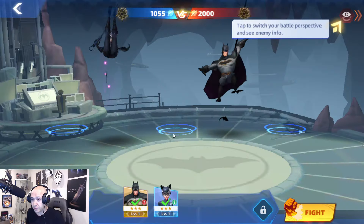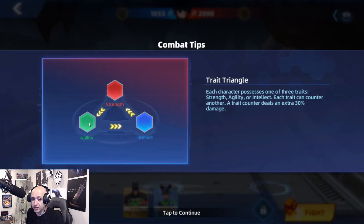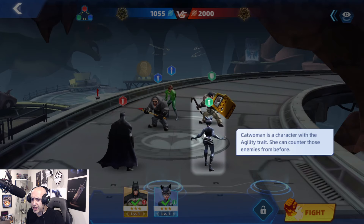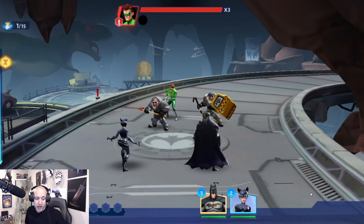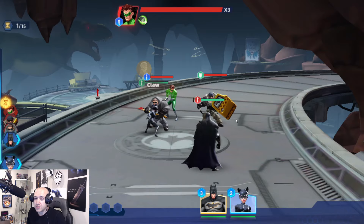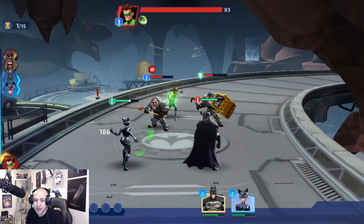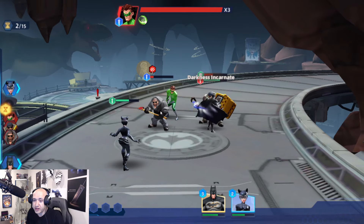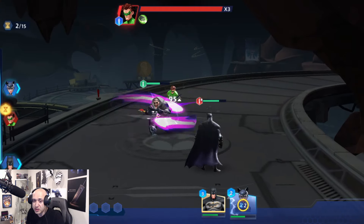In the Batcave you encounter Power Ring and some henchmen. You can see the element system here: red is good against green, green is good against blue, blue is good against red — Intellect, Strength, and Agility. I don't think there's a light or dark element. Characters attack based on their position order. These enemies are blue and weak against green, so you want Catwoman there; Batman is red so you place him against green enemies, which gives him an advantage and makes the battle much easier.